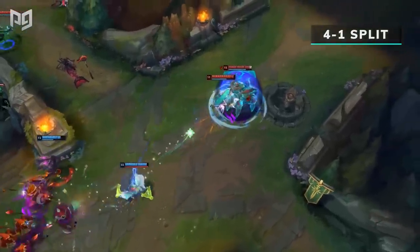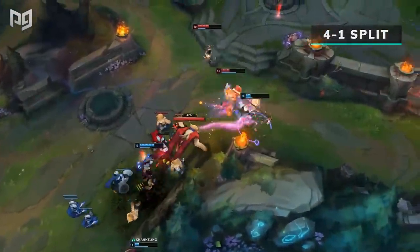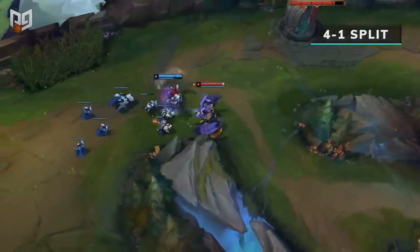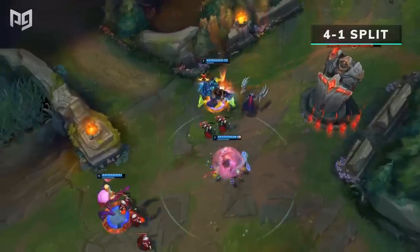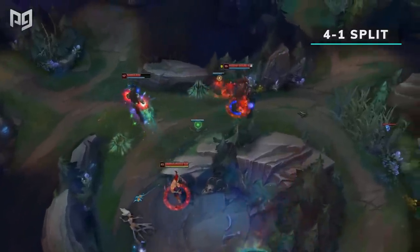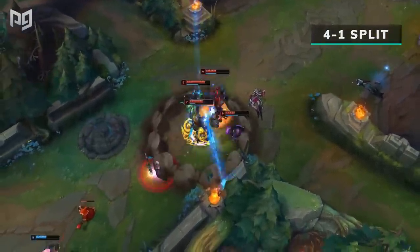The champions with the most variance in item builds are tanks, so we'll talk about them first. As a tank, your role is significantly based on how effectively you can soak damage, so understanding these concepts is crucial. Let's say you're playing Malphite — by champion design alone, you already want to lean towards building armor. Against a team that's 4 AD and 1 AP, the ideal approach is to build armor and kill the AP threat. You can build a cheaper MR item like a Negatron Cloak or Specter's Cowl so you don't get completely blown up, but your goal is to build what's most effective and avoid excessively spending gold where it doesn't need to be.